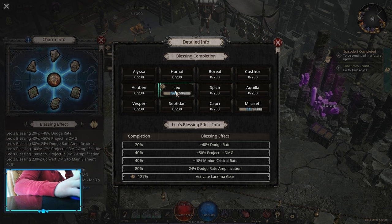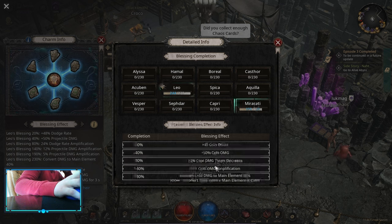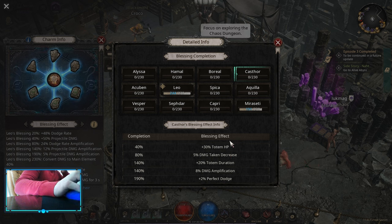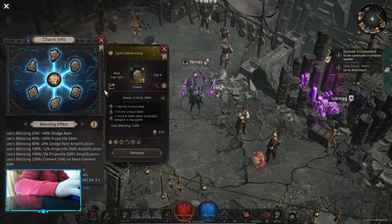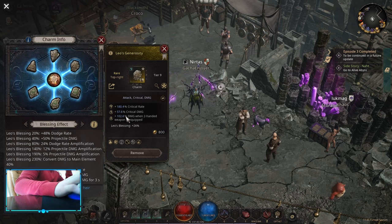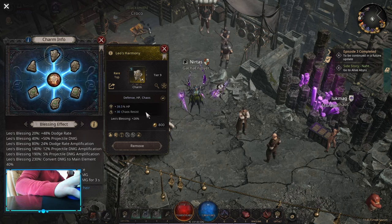For Charms, there aren't many choices — the only viable options are Lava, Mirror City, and Caster. Pick up Lava 230 for Convert Damage to Main Element, then Mirror City 230, then Caster 140 for Damage Taking Decrease and Damage Jump. Raven Slash doesn't have many tags so these three are your only viable options. For the charms themselves, pick up Crit Rate, Crit Damage, and Damage When Two-Handed for the most offensive option. Crit Rate and Crit Damage are the main ones; the third option can be HP or resistances.